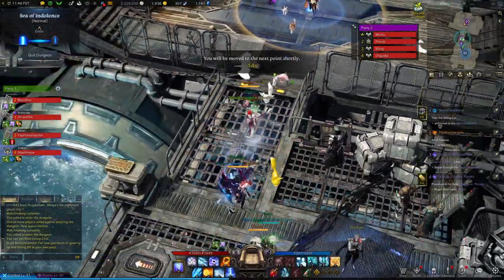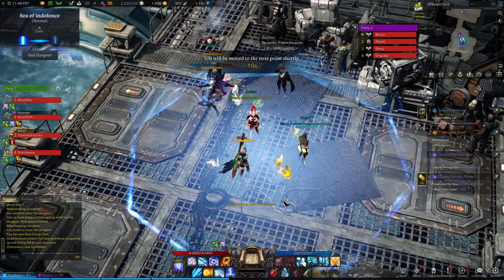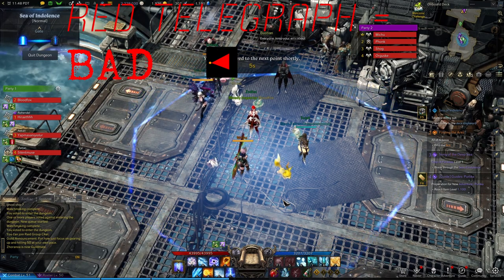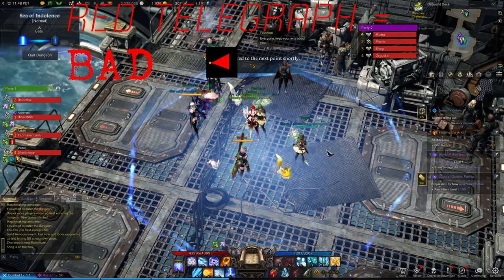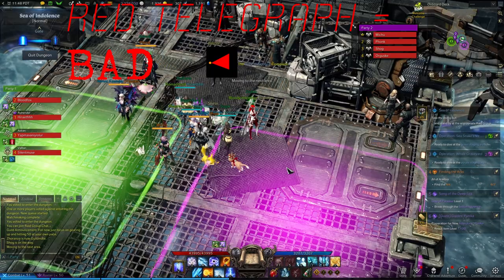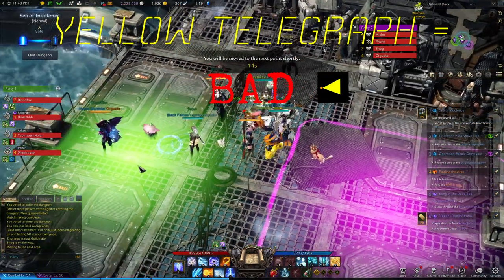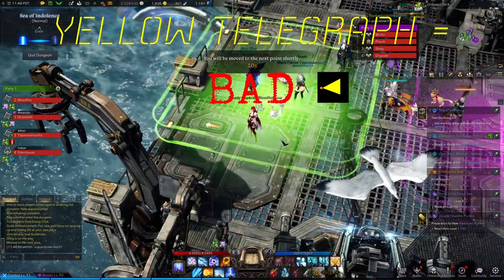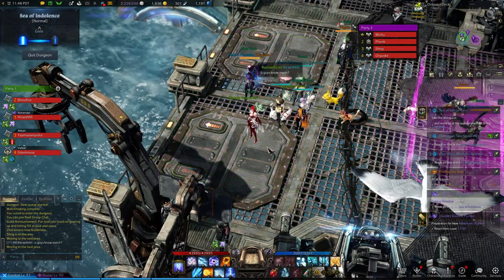Before we get started, there are just a few things I want to say — even though they may seem obvious, I still think they should be said. Look out for red telegraphs. Yeah, I know, super obvious, but it should still be said. Now later on in the dungeon there are going to be yellow telegraphs — basically you don't want to be in these yellow telegraphs or you will lose oxygen from your oxygen meter.